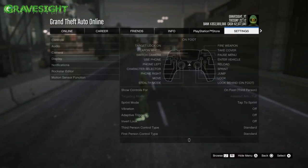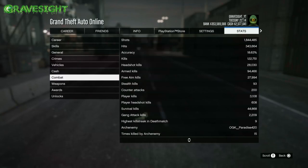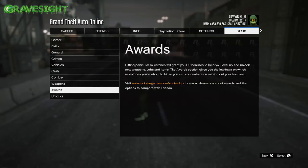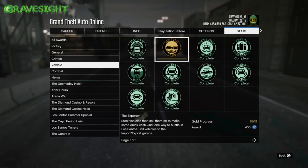Let me show you where to find that in the stats. Go all the way to Stats, then go down to Awards — not Vehicles, because that just shows a bunch of other stuff. Go to Awards and then down to Vehicles. Here's the challenge right here. It looks like I got gold, so hopefully next will be platinum, and then I can finish all these challenges, which is something that needs to be done in the game right now.